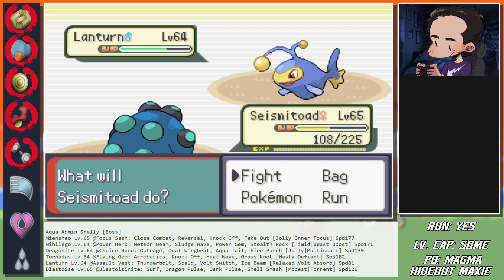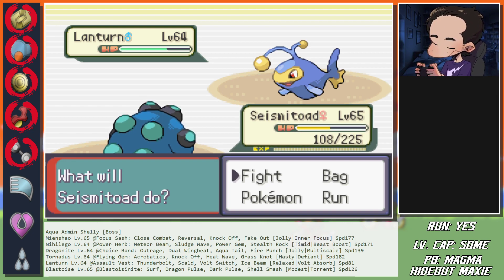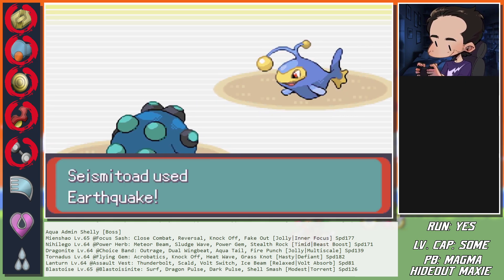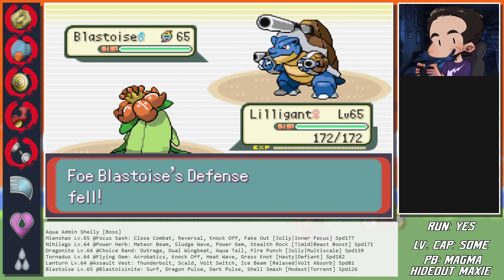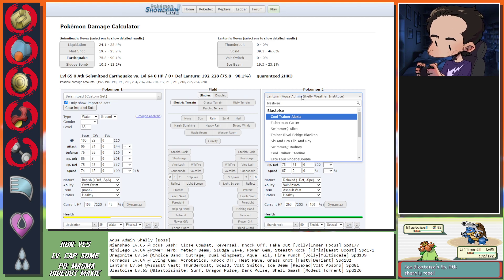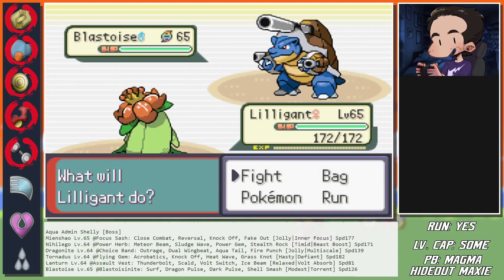Blastoise should see a kill with Surf anyway - pivot onto the Surf, please. It still Shell Smashes - is it always going to do that? Wait a damn second. Seismitoad onto Blastoise real quick. Regular Blastoise would calc a kill with Surf - there is no reason to set up, and this isn't even in the rain. Because I was calculating in the rain - there's the problem! The AI was not seeing a kill there. Now we know.